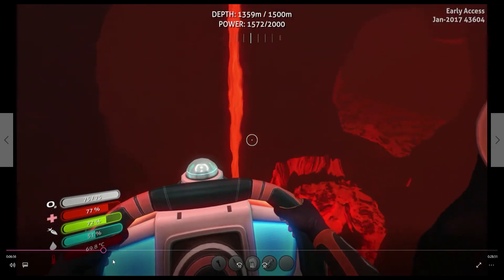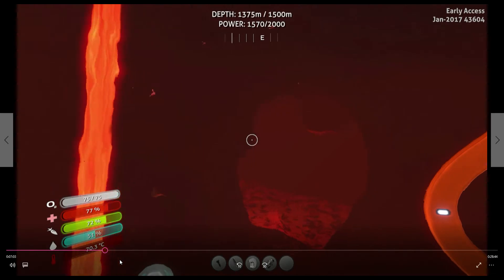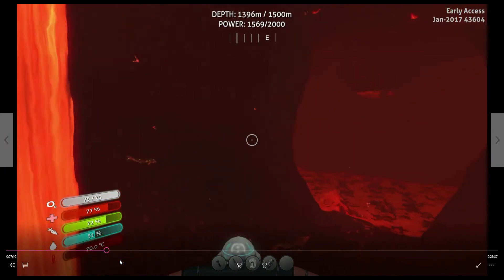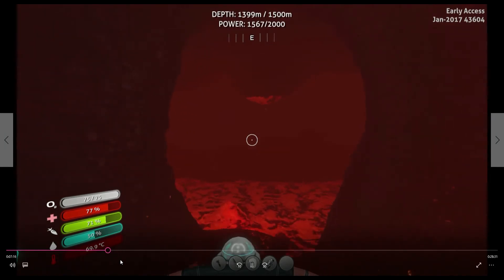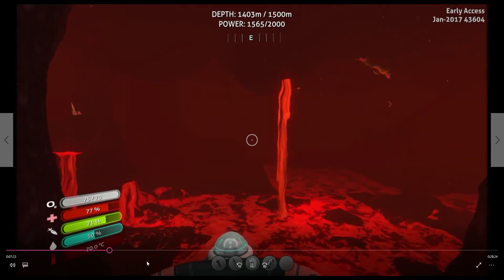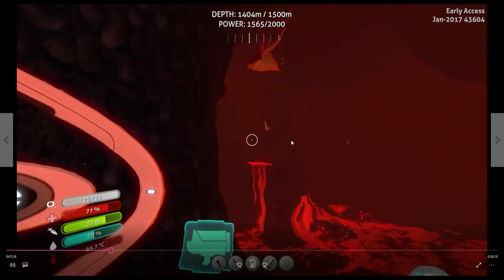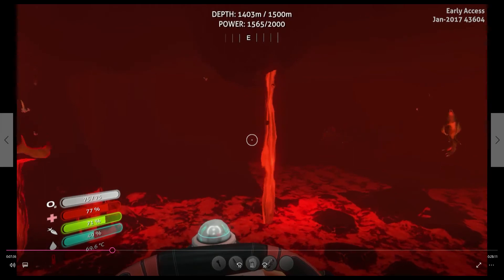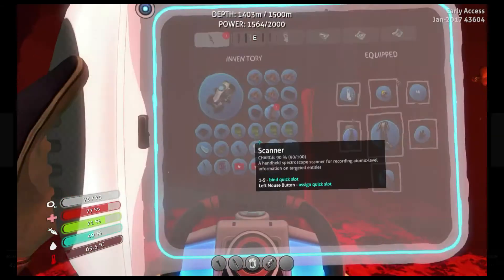I'm going in with my Cyclops — it was a pretty tight squeeze. There's a lot of lava. I don't know if anything would have been damaging the Cyclops since it doesn't take damage from heat. Maybe that was damaging my prawn — maybe I need that extra hull reinforcement. It led to this huge cavern, which was pretty interesting. There was what looks like a trapped sea dragon leviathan.